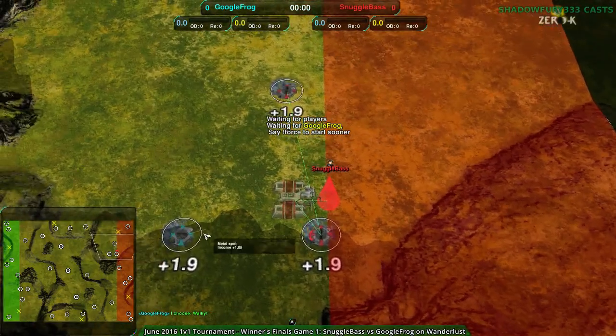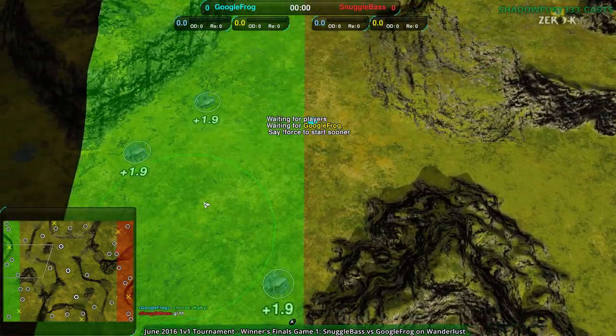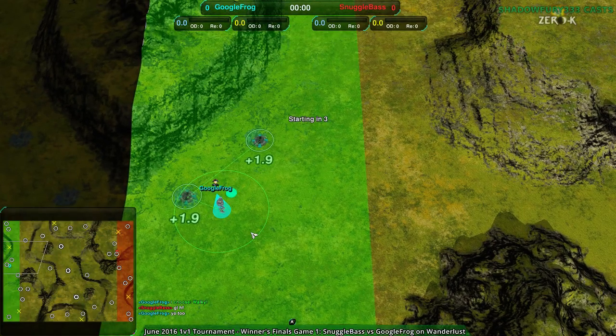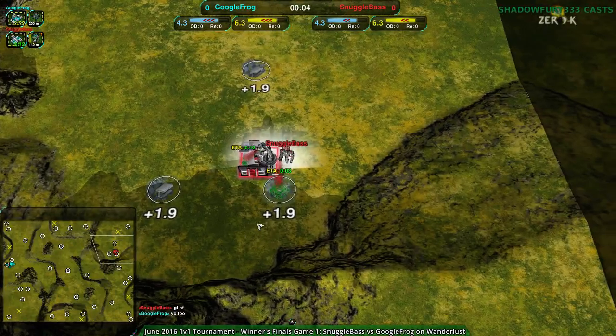Shield bot for Snugglebase on the eastern side, and Google Frog has not yet chosen. I'm guessing they're going to probably also go for shields — shields have been super popular this tournament. Although Cloakie has seen some strong performance, which is good because Cloakie was considered underpowered for a while. Nope — spiders for Google Frog and shield bots for Snugglebase.